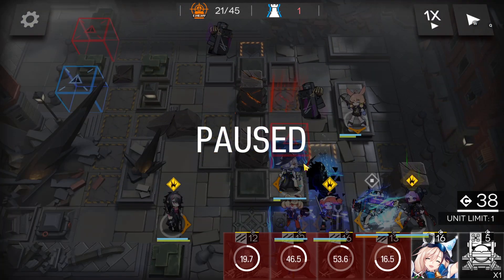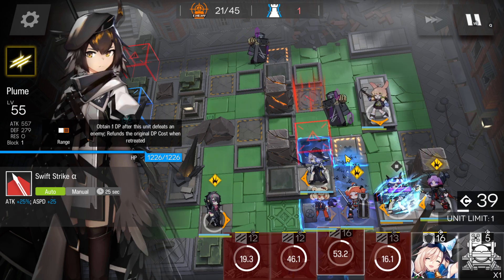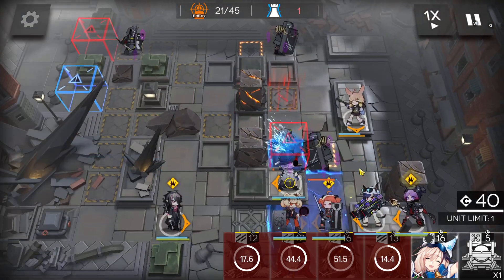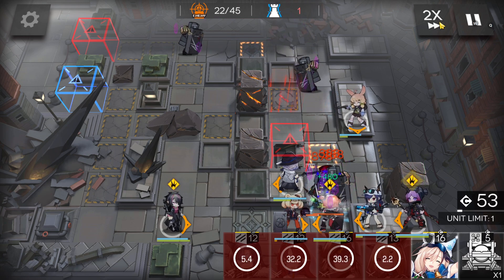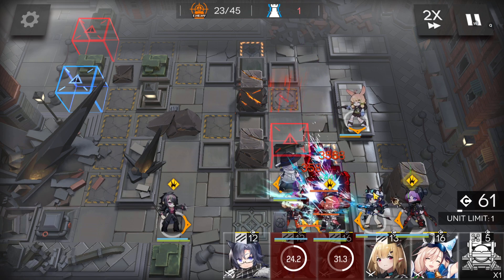Around wave 21-20, a caster will spawn here. After that, direct your attack to the caster. Deactivate the skill so you'll be able to charge it for later. About the rest, everything is okay — no need to worry too much.